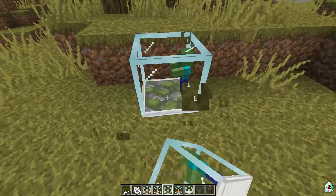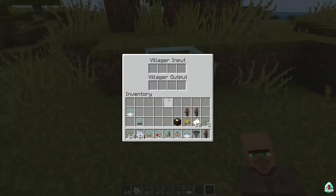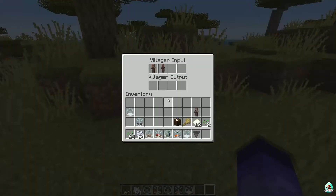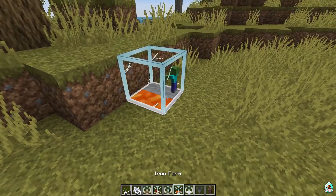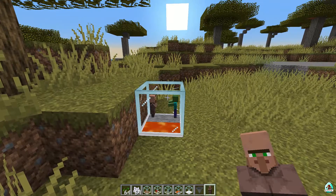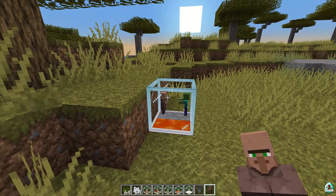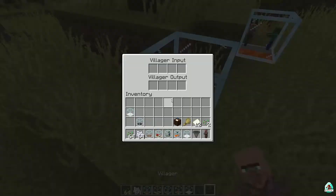Next is the Converter block - I'm not sure how it works exactly. You place a villager in the input and there is a villager output. Then there is the Iron Farm block: press right mouse button, place a villager, and sometimes this system automatically spawns iron. The main idea is that in the latest version of Minecraft, villagers can spawn iron golems faster when they encounter a zombie - that's how the system works.